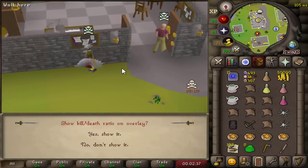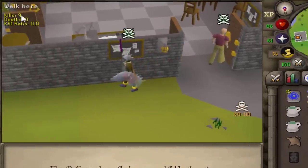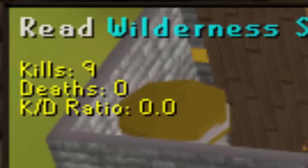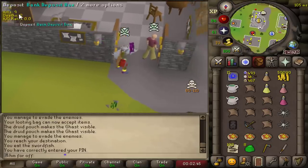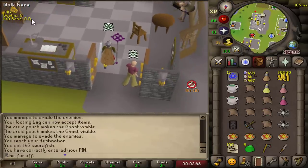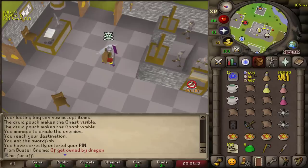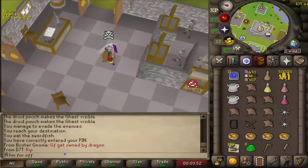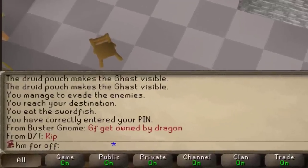There will be two major display differences moving forward. Firstly, in the top left corner you will be able to see my KD ratio in PvP, so when I eventually die to PvP it will showcase one death. And secondly, we're going to play with the fake hardcore Iron Man icon until I die to PvP — I believe it's going to give you a better viewing experience.